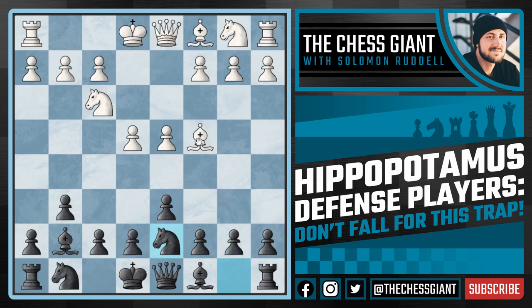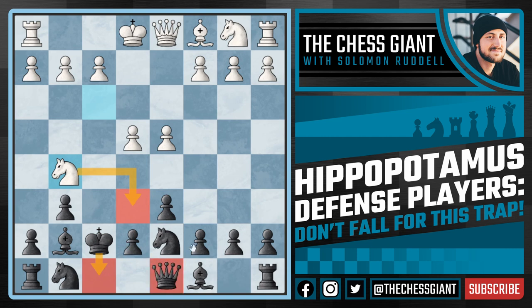Against the move Bishop c4, Knight d7 is a huge mistake because of Bishop takes f7 with check. After King takes f7, White has Knight g5. If King f8, White has Knight e6 with check, winning our queen. And if we play King e8, Knight e6 is played and our queen cannot even move. This position is resignable.